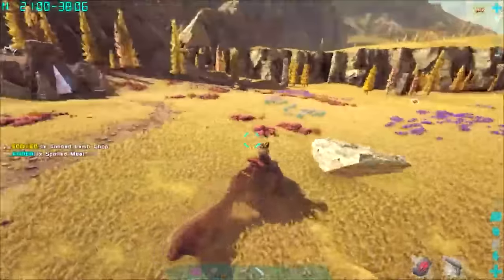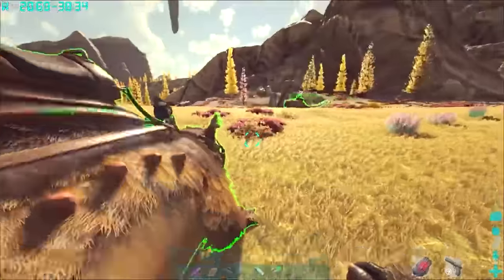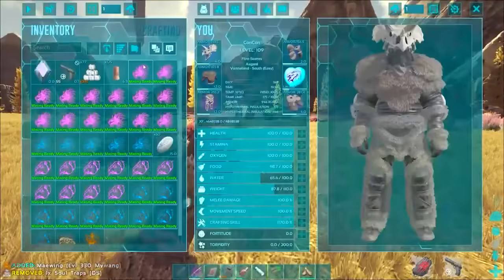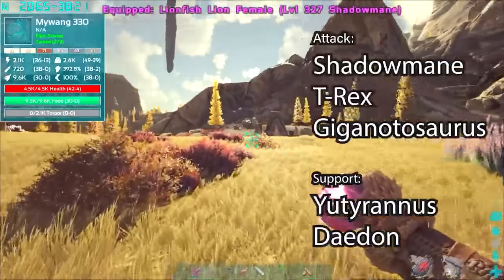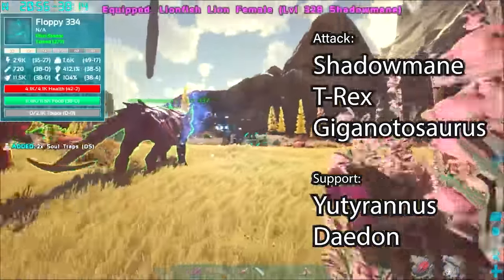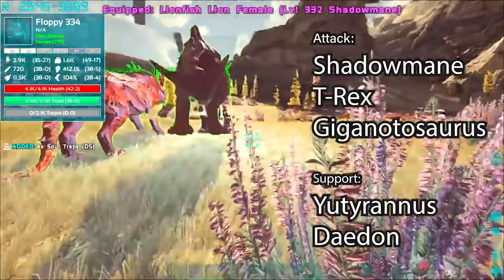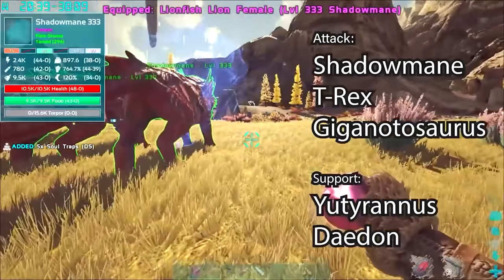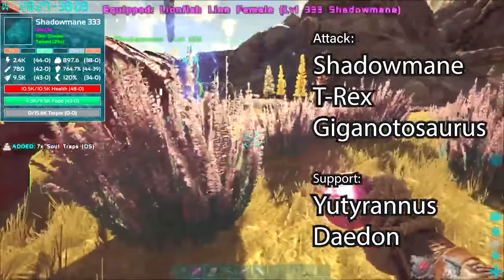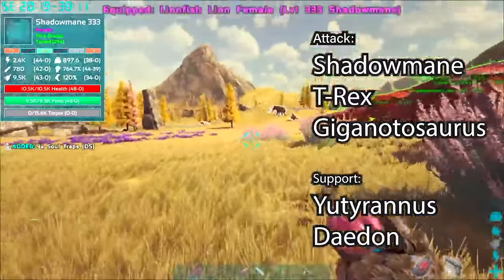Also recommend killing anything dangerous in the area that might interfere with the fight. For dinos I recommend Shadow Manes, T-Rexes, and Giganotosaurus if you have them — it will destroy the boss. Since this is an open world you can bring anything you really want, but support dinos like the Utyranus to buff your Shadow Manes, T-Rexes, or Giganotosaurus, as well as Daedons to heal them if they're low level, will make this fight very easy.